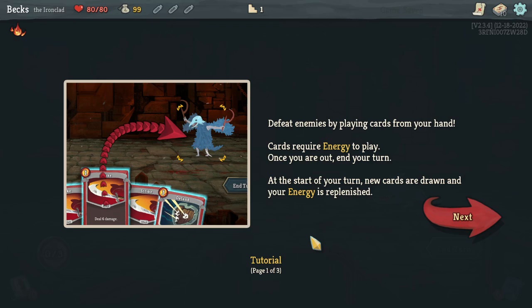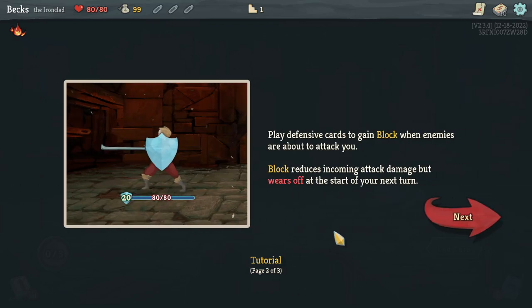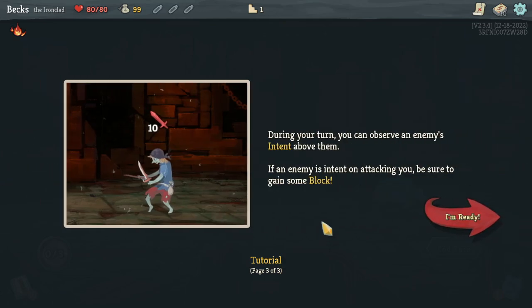Let's go. Defeat enemies by playing cards from your hand. Cards require energy to play. Once you're out, end your turn. At the start of your turn, new cards are drawn and your energy is replenished. Play defensive cards to gain block when enemies are about to attack you. Block reduces incoming damage but wears off at the end of your next turn. During your turn you can observe an enemy's intent above them — if they're intent on attacking, be sure to gain some block.